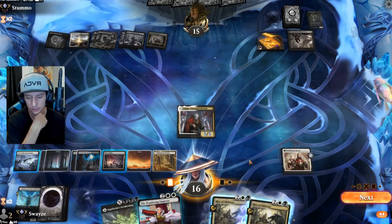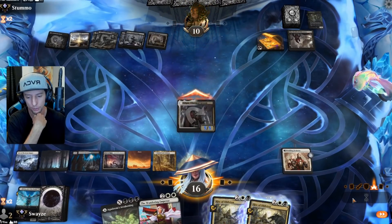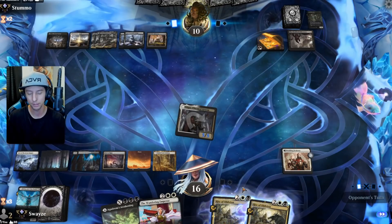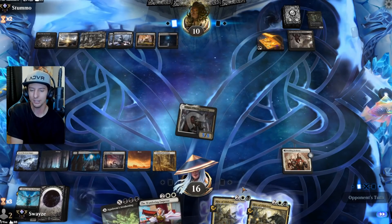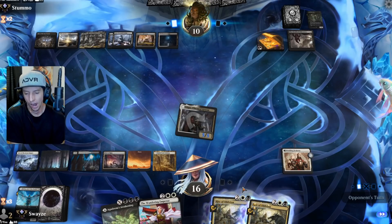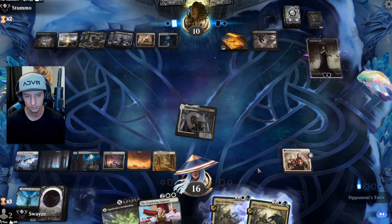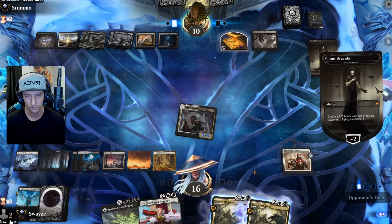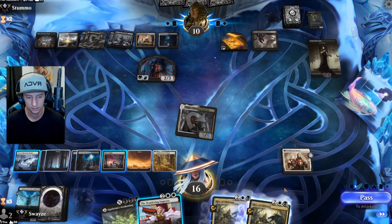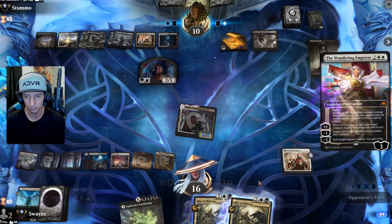They don't go for Edgar — interesting. I'm going to leave mana open so I can drop a Wandering Emperor in case something happens to my Edgar here. I don't think there will be, but I can also activate my Field of Ruin for their Hive. Fine — we have answers for that. I just think arguably we have the better Orzhov list here — it feels like a more streamlined aggressive version of their deck, and it just feels better.